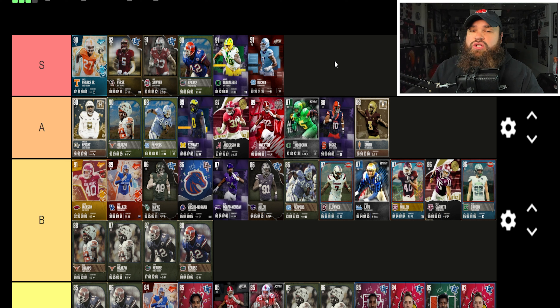Jared Verse has 84 speed, 85 acceleration, 90 power moves, 85 finesse moves, 90 block shed, 89 impact blocking. No pass rush traits on 'yes,' but he has some of the best core ratings in the game. Jared Verse is also joining the S tier — you can debate his exact placement.